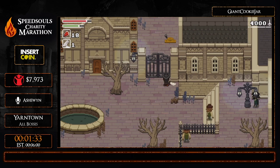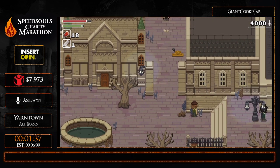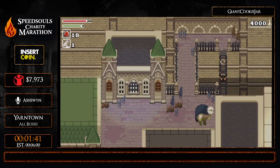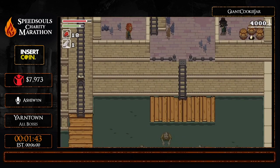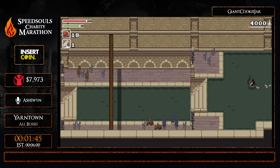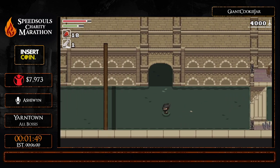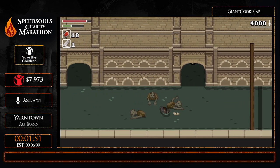The second boss is going to be Gascoigne, and we're going to do another skip here, which is not too different from the first skip — with the only difference that we do a charge attack. Now we're in the sewers.